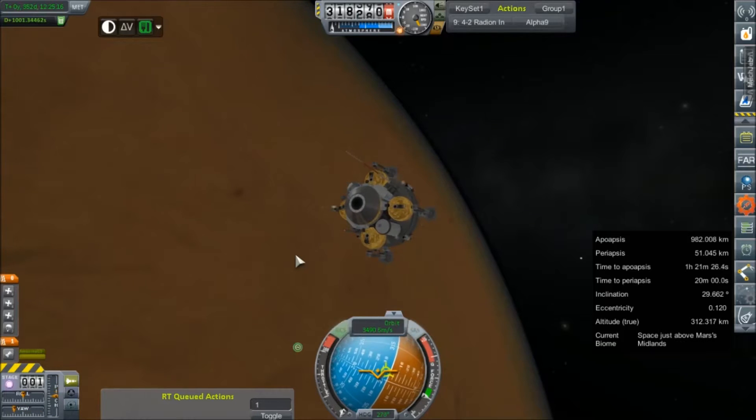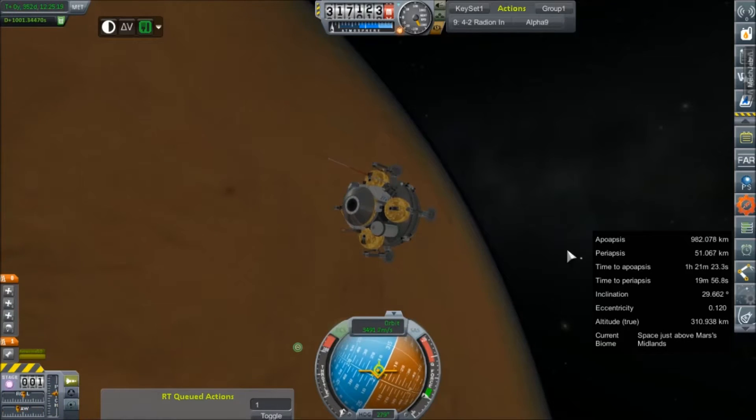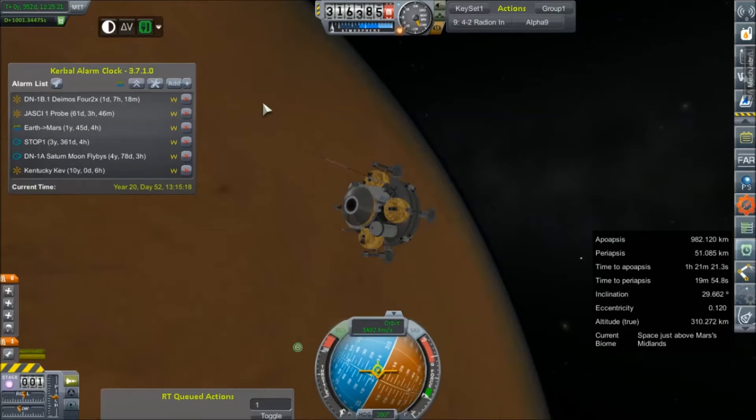This is our last greatest attempt, and the one for which I thought had the best chance of success. We've got one more day until the Demos 4.2, which is essentially a carbon copy of this spacecraft, minus the parachutes. This is intended to go to Demos, and if it has the fuel, go to Phobos as well.